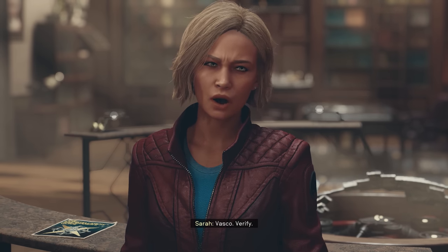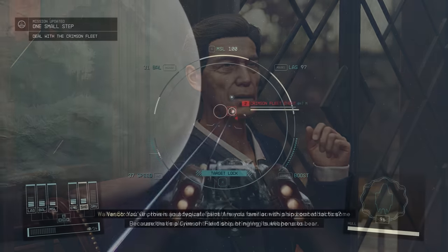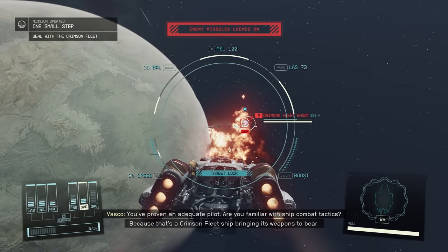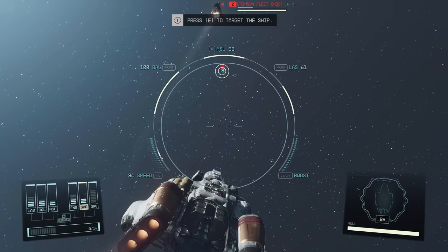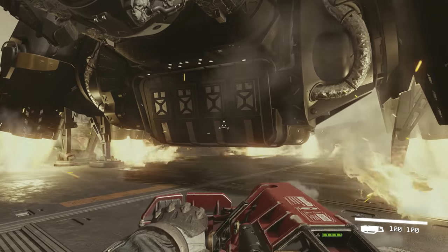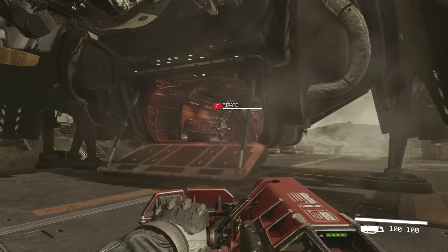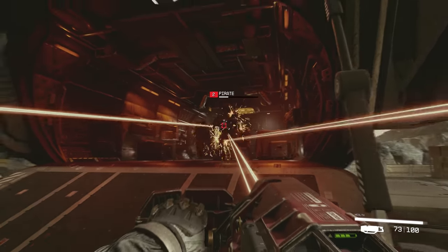You can definitely see the improvements over Fallout 4 or Skyrim, and when you are planetside or out in space, Starfield can produce some amazingly beautiful visuals. Just expect it to scale back the minute you touch down in a populated starport. Gunplay is fast-paced and tight — not Battlefield-tight, but dramatically improved over the floatiness of Fallout 4 or the general jank of Skyrim.